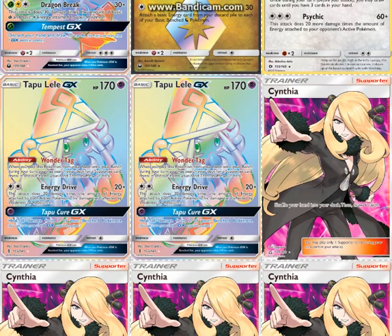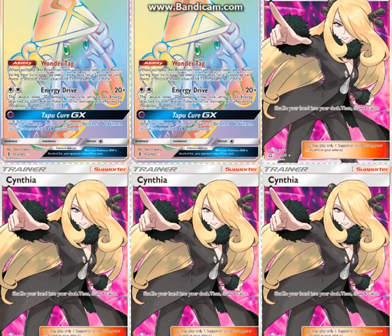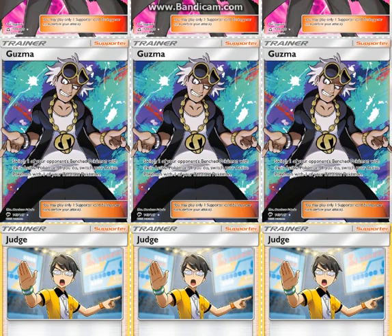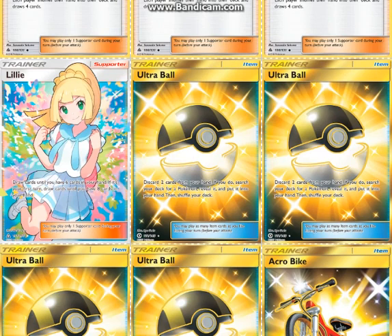Two Lele's just for the Wonder Tag ability to get things like Lillie, Cynthia, Guzma, and Judge. Cynthia is draw support. Guzma is good. Judge is draw support. Lillie is draw support and it's a really good turn-1 supporter, especially if you can draw 5 or 6 cards.